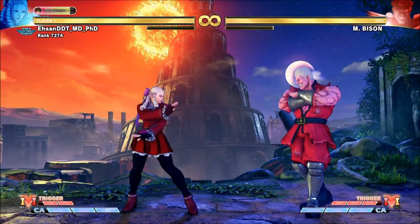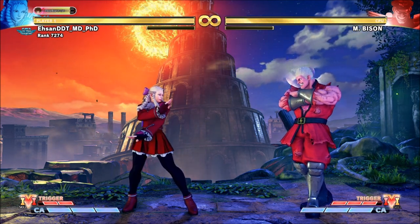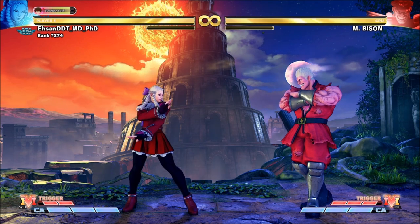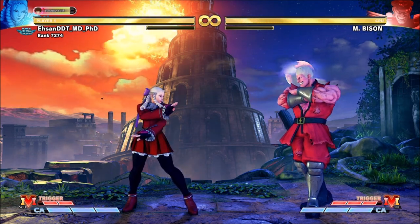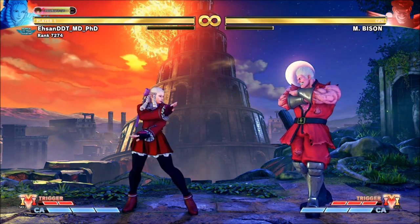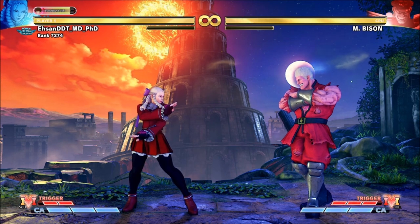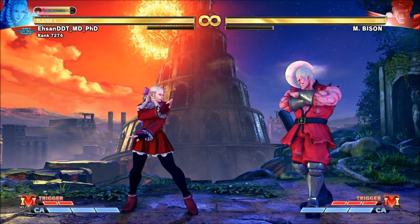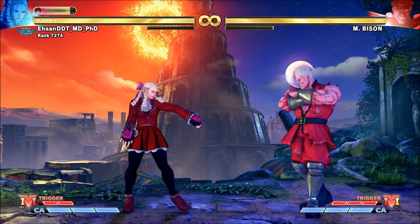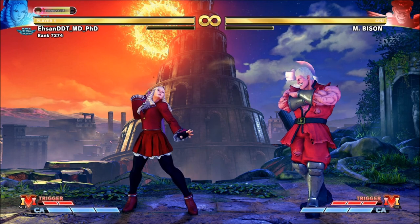Let's look at the frame data. Karine has 8 frames of startup for her move, while M. Bison has 18 frames of startup. On paper you might think Karine's move must be better — they both have 3 active frames. But you also have to weigh the reward. M. Bison gets a crush counter. Karine keeps the person away, which is great, but they still have another opportunity to get in. M. Bison's reward is a crush counter, a follow-up, and potentially a knockdown if he allocates his meter properly.